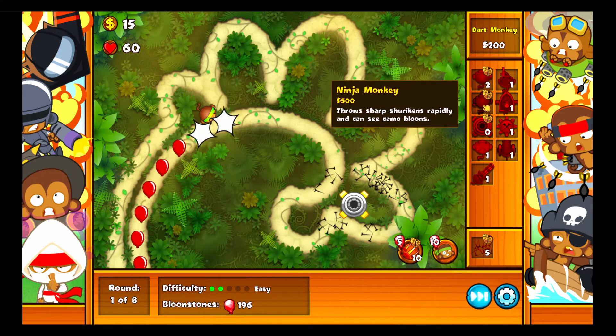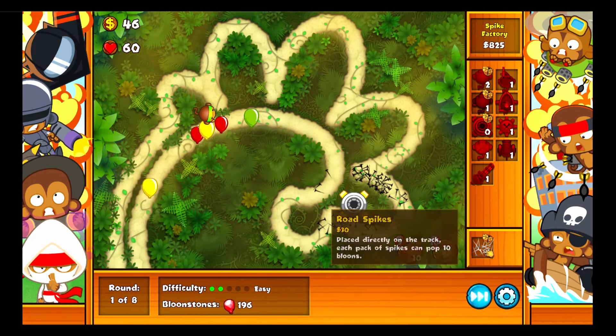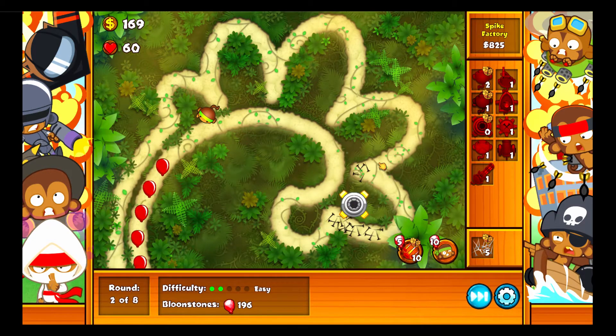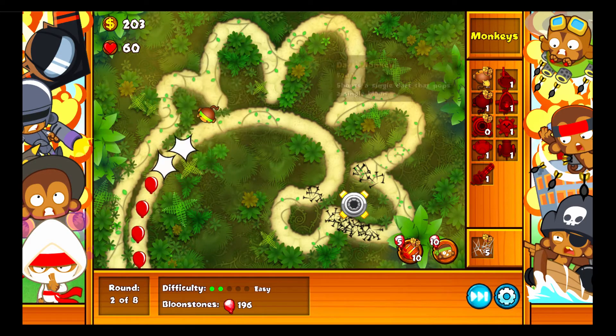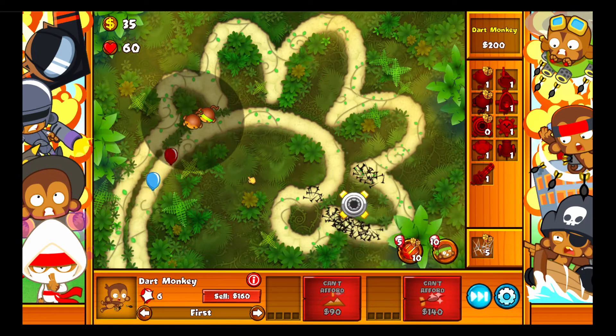So the event uses dart monkey, ninja, and spike factory — oh, and road spikes. Without hotkeys that's gonna be not that fun; road spikes without hotkeys kind of sucks. But anyway, yeah.